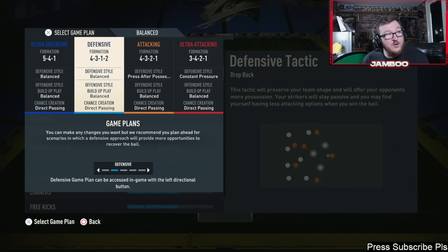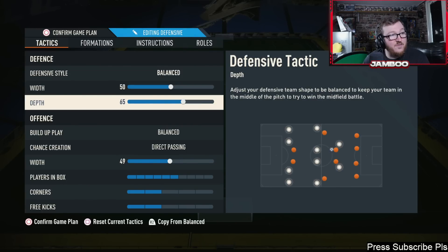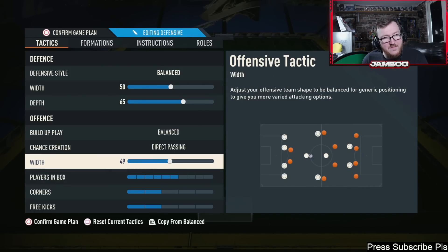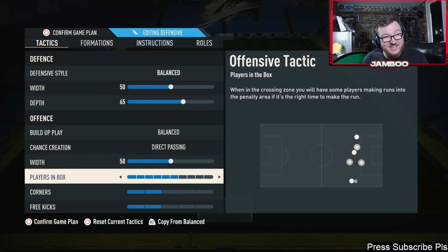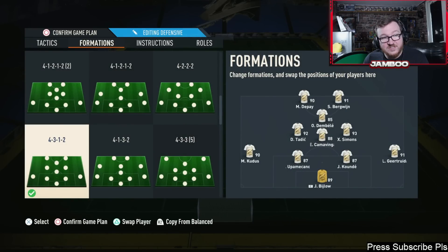Next we have the 4-3-1-2 — I absolutely love this formation. I did upload a full video on this one so feel free to check that out. It's very similar to a 4-3-2-1 except you have a CAM instead of an extra forward. We've got balanced, 50 on the width, 65 depth, balanced direct passing, 49 on the width — that can be 50, I probably didn't put too much thought into that. Six players in the box, two on corners, and three on free kicks.